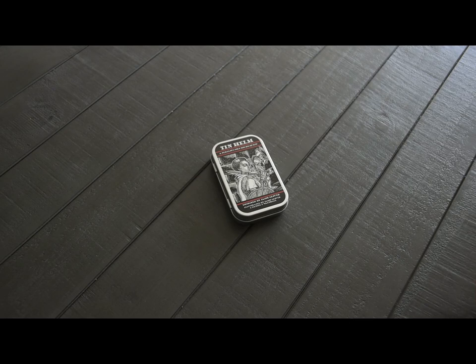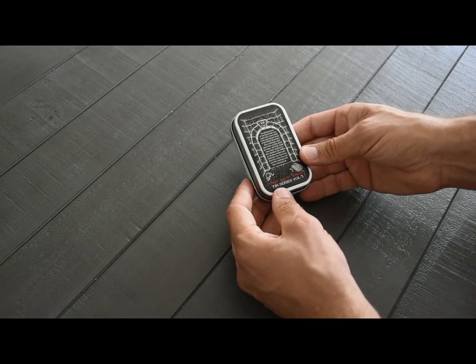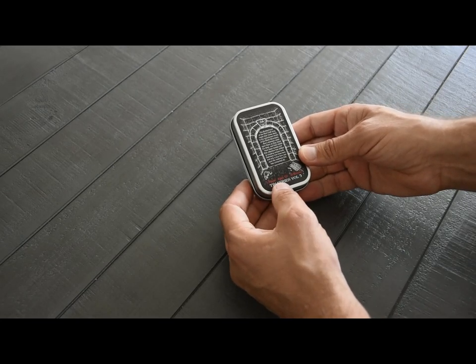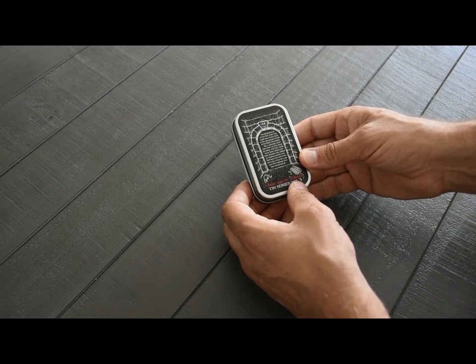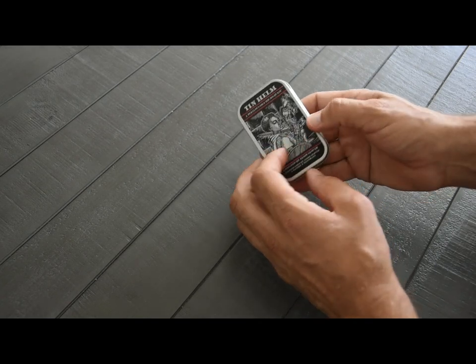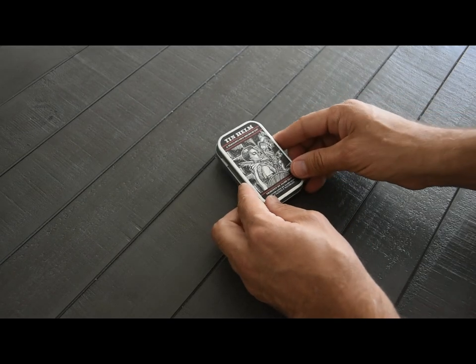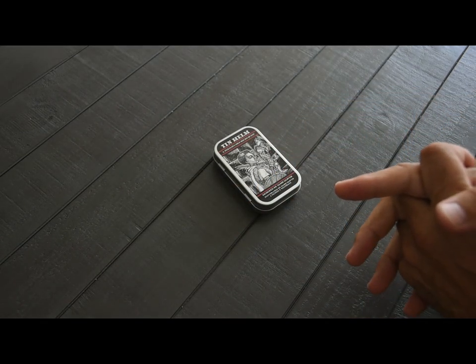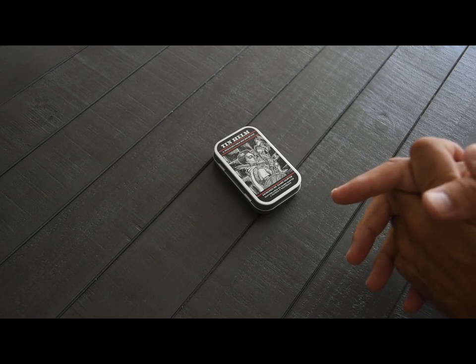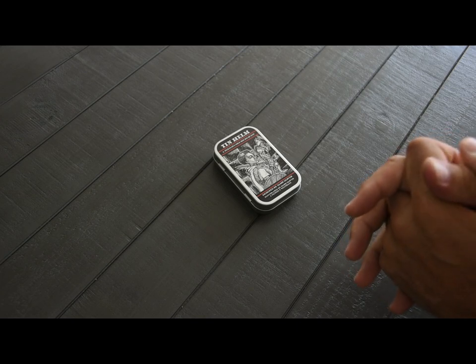Hello and welcome to the tutorial video for Tin Helm, Perilous Solo MicroQuest. This game comes in a little tin. It is the third game in our tin series, volume 3. It's a one-player game, ages 12 and up, lasts about 30 minutes. Once you get accustomed to playing, you get that down to about 15 or 20 minutes. Obviously it's meant to be portable. The whole idea behind Tin Helm was to take elements from the larger brother to this game, Iron Helm, and reduce it into a more portable size.